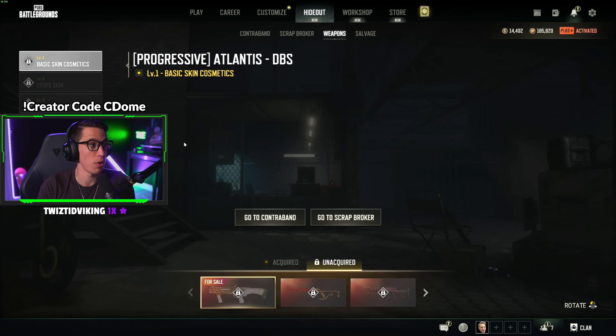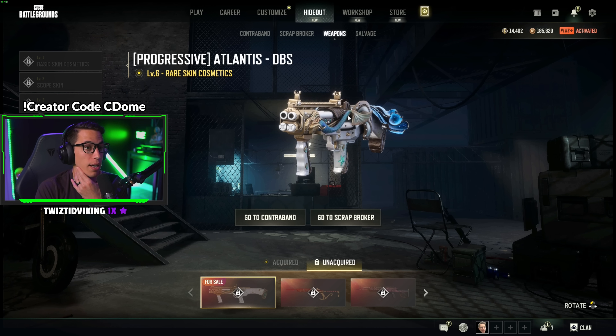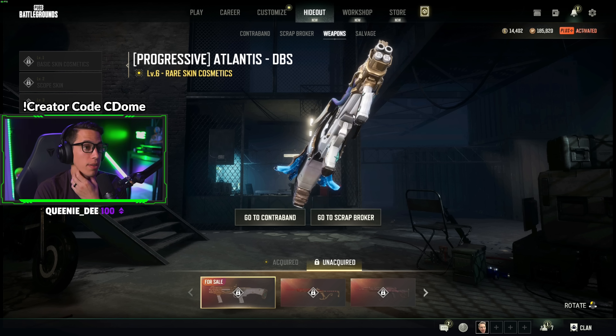Level six is where it becomes animated — you get water effects on the bottom and everything looks fluid like water on your gun. I'll keep it 100 — I know it's silly that it's on a shotgun rather than an AK or something, but I think this is a very cool looking skin. I genuinely would like to get that one.